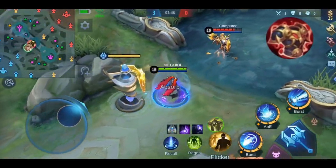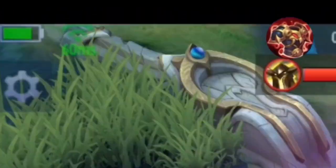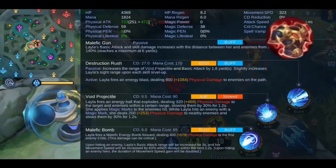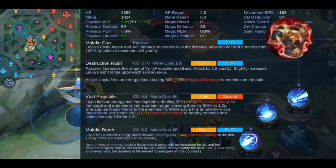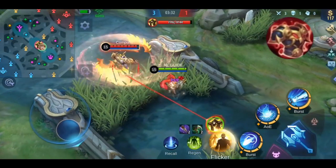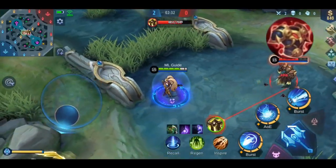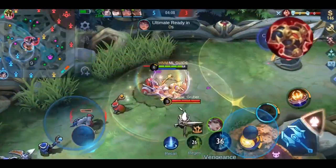In the demonstration on the official server, after hitting Uranus with my basic attack, my physical attack went from 773 down to 650. After 3 hits it went down by 30% in total, and my damage went from 276 down to 174. The effect ends after not attacking for 2 seconds. On the advanced server, basic attacks have no effect, but after hitting with a skill, the target's physical attack went down from 638 to 586.